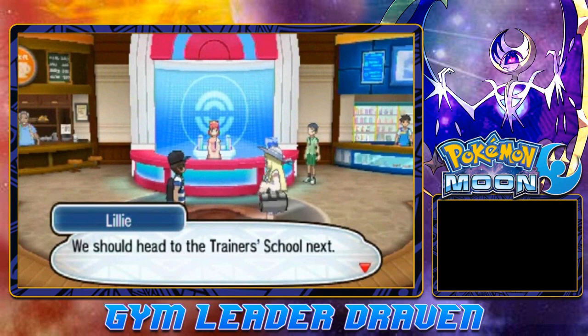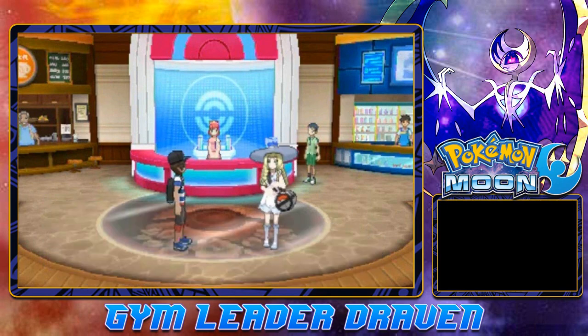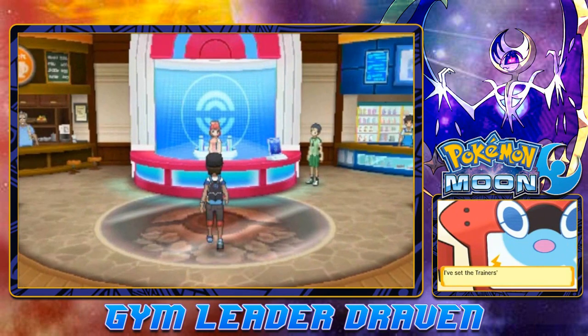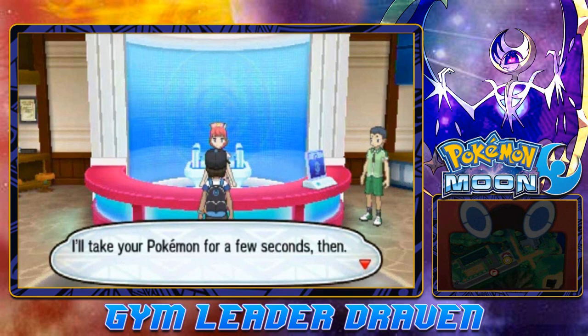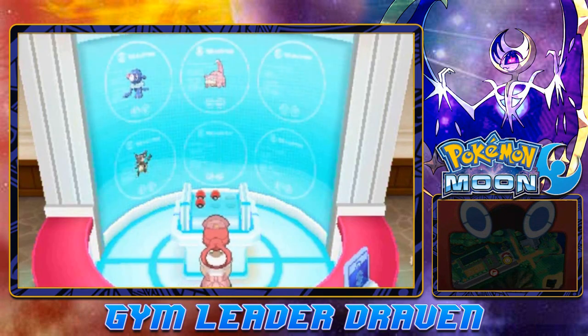We should head to the Trainer School next, but have your Pokemon taken care of first if you think they need a little aid. Here we are in the Pokemon Center. Let's go right ahead and start healing up some Pokemon. There's a lot we need to do right here.